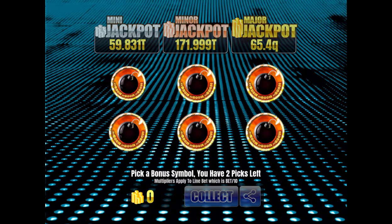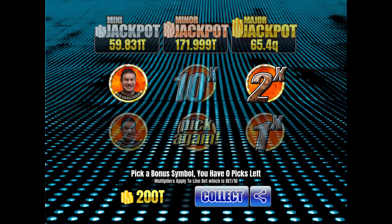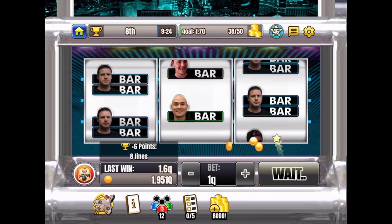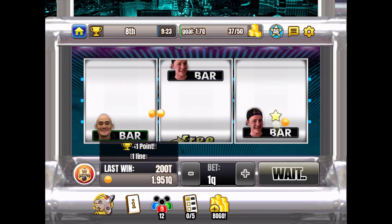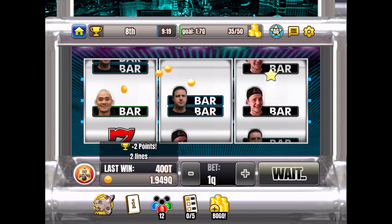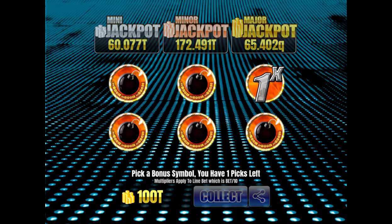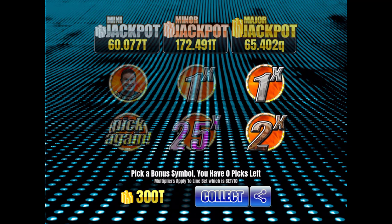Here we are in the bonus round of Classic Triple Sevens. I get a choose — oh, and I hit Bad Luck Brian. I'm going to get two picks on that one and I won 200 trillion coins just like that. I wish I would have gotten the pick again, but hitting Bad Luck Brian every now and then, can't help it. Boom — there was a bonus. Currently in eighth place out of 12. There's another bonus round — two times... oh, there was a 25 times there! 300 trillion though, I'll take it.